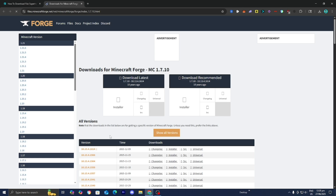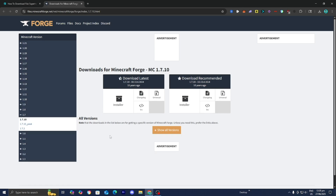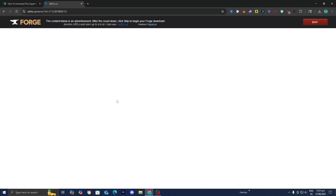Because we are downloading a Minecraft mod, we will need a mod loader to basically allow this mod to actually be played in Minecraft. Once you're here, all you want to do is press on the installer where it says download latest. Then wait a couple seconds, go to the top right, and press on the button that says skip. And now we have the Forge installer right over here.